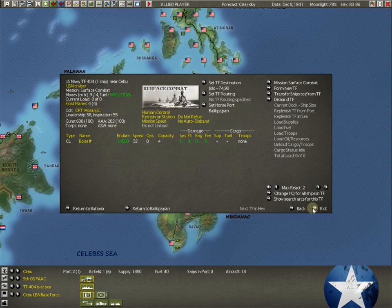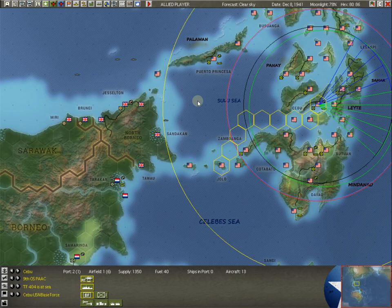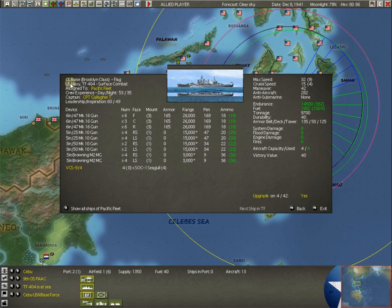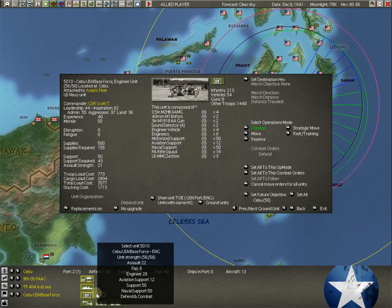We also have the light cruiser Boise. We're sending Boise to Jalo to remain on station, with Balikpapan as its ultimate destination. It gives us 282 AA at Jalo. No anti-sub — as we saw on the other light cruiser — but we'll have subs and destroyers in the area to protect it. If the Japanese do have a light carrier flying cap, the Boise's AA can potentially blow something out of the sky.